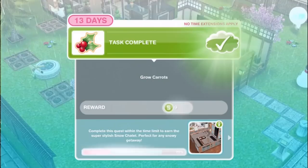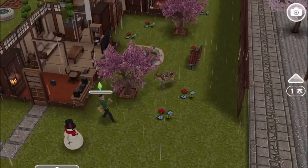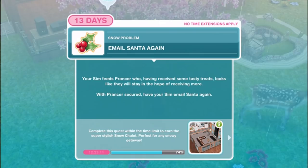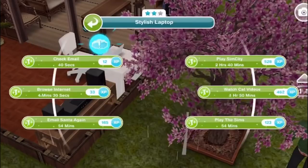Feed Prancer. You have the carrots - feed that reindeer for five minutes! We don't have reindeer but we do have deer in our backyard occasionally - not as pretty as a reindeer but still pretty sweet. Email Santa again. Your sim feeds Prancer who, having received some tasty treats, looks like they will stay in hope of receiving more. With Prancer secured have your sim email Santa again for 54 minutes.